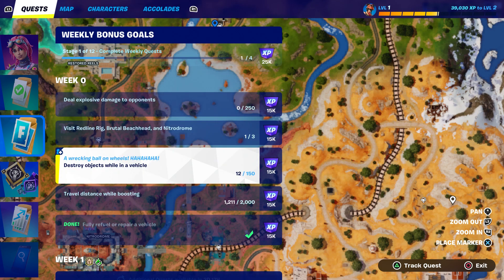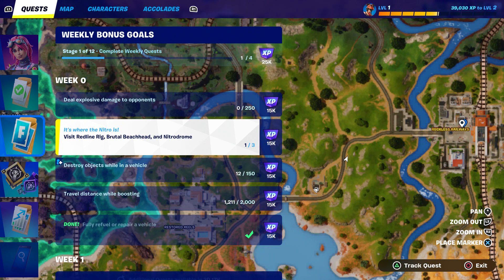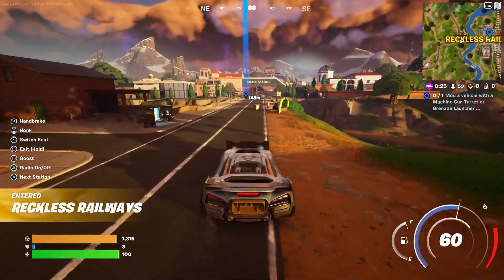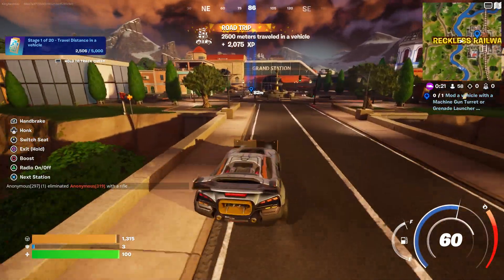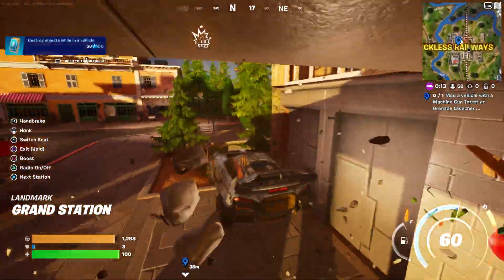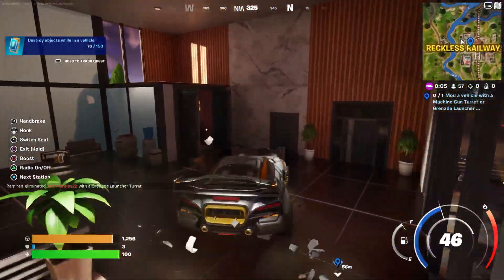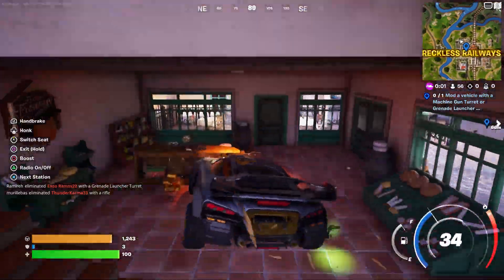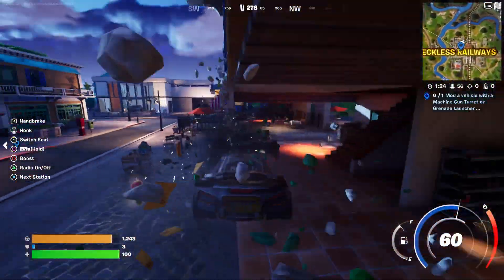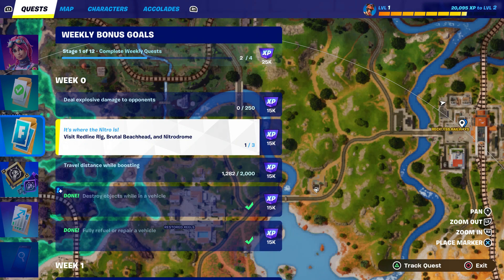Now we're gonna destroy objects — let's travel right over here to Reckless Railway, my favorite place to be honest. Let's destroy everything real quick. If I were you just destroy everything — destroy houses, hey be my guest, destroy whatever you want to destroy. Wow, kind of destroy everything! There you go — one challenge complete, another challenge complete.